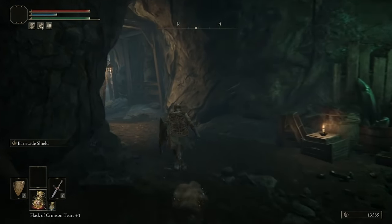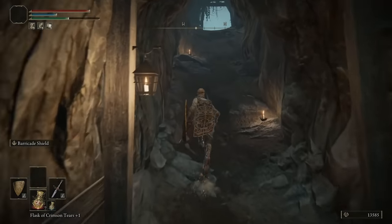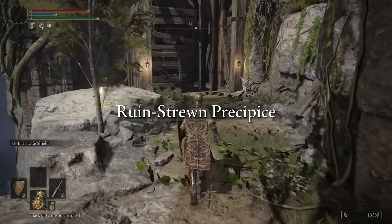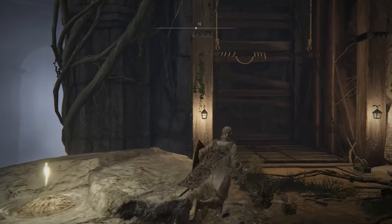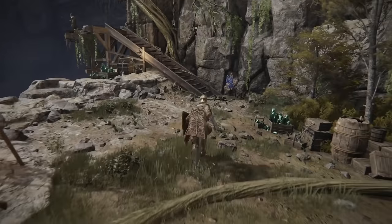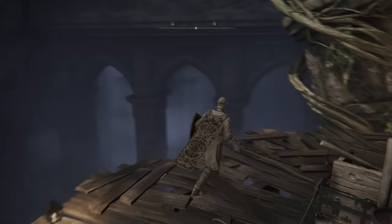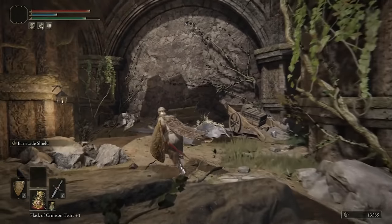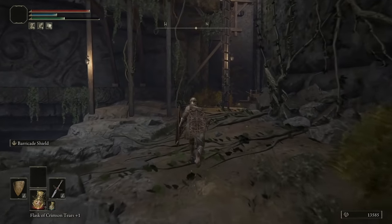When you get to the top of the elevator, keep following it round, go past all these enemies, and come round to the left. After you've been through here it's going to lead you up and out. Come round to the right. When you get to this elevator, don't forget to grab your site of grace, then go up on the elevator and up the stairs, ignoring all the combat unless absolutely necessary.